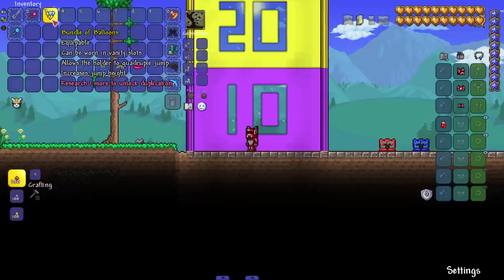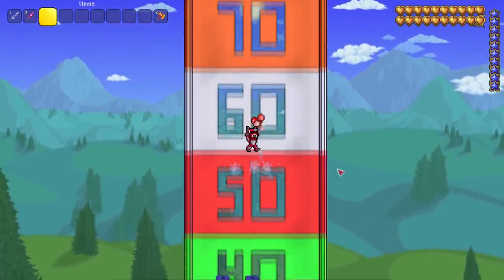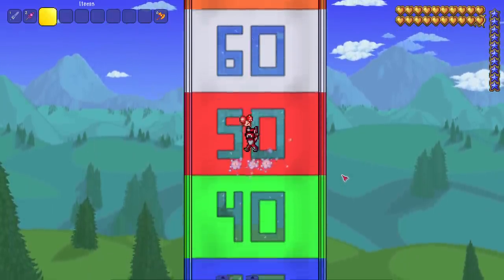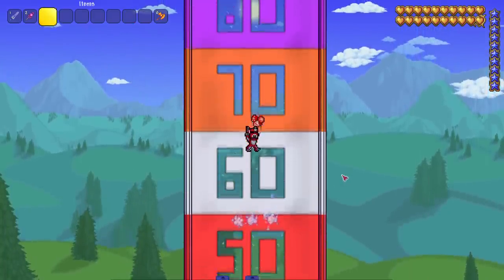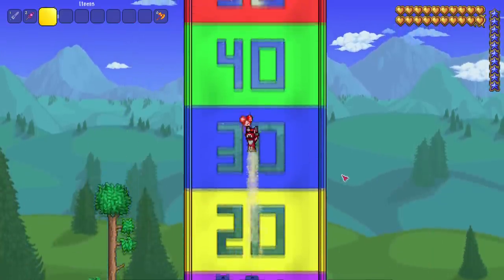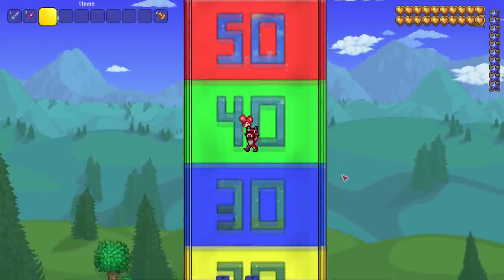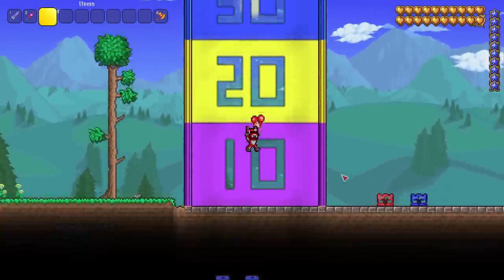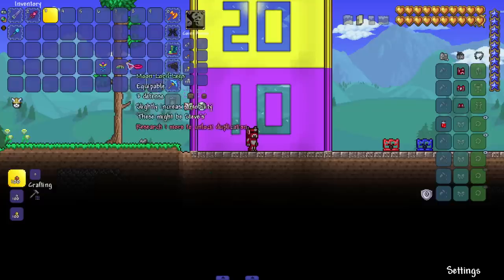Now the bundle of balloons, which allows a quadruple jump and increases jump height. Oh my god — we reach the 70s! With good timing we're clearing mid-70s. If you jump too early with any of them you mess up the potential. These are obviously the best so far — reaching the 70s.